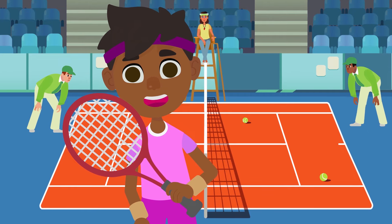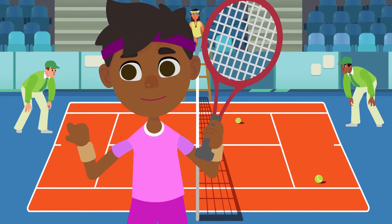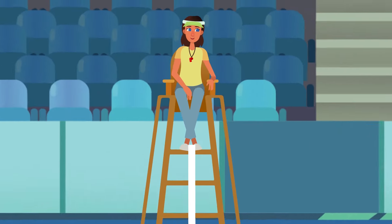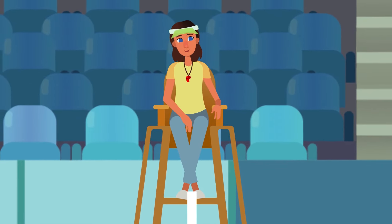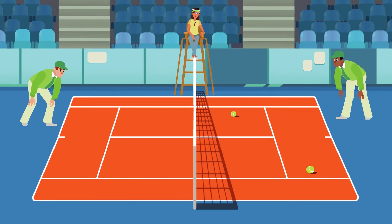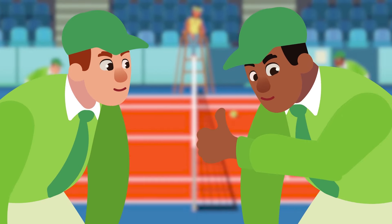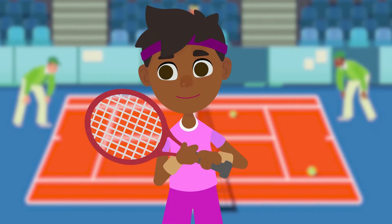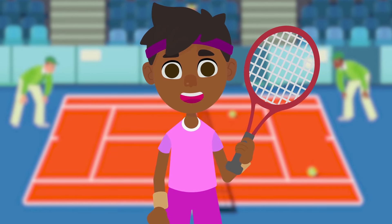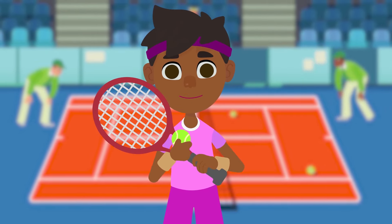I forgot to tell you who is in charge of making sure tennis rules are followed. In tennis, there are two types of umpires: the chair umpire, who sits in a tall chair at the center of the court, and the line umpire, who calls the lines and judges whether a ball lands inside or outside the court. Well, friends, our tennis class is about to begin! Wish me luck! I hope you grow to like this sport as much as I do! Come on, let's play together!